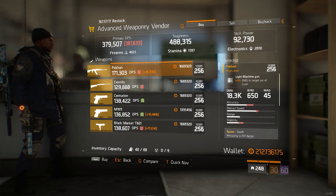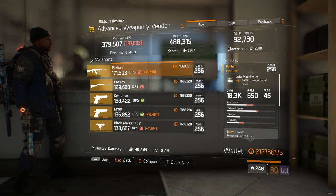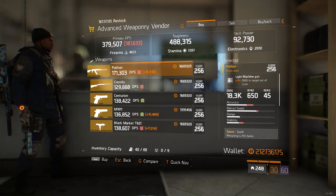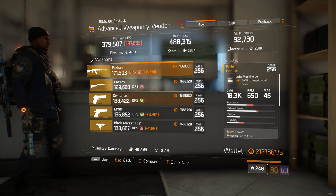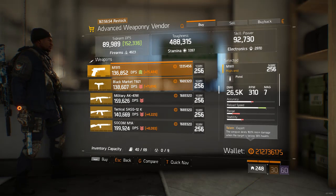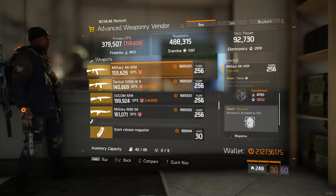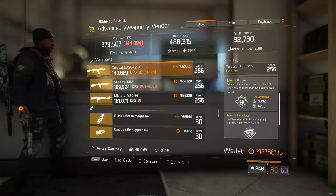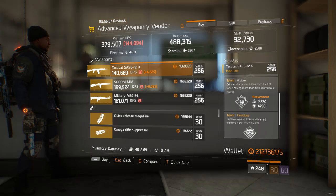Moving on to the advanced weaponry vendor — with all the changes happening to named weapons and them changing to exotics, you might want to buy the Pecan and possibly the Cassidy, maybe even the Centurion. The base damage on the Centurion is pretty decent. I recommend buying these now as they might get changes that make them OP. We got an N1911 with Swift and Black Market, a pretty bad AK, and a Tactical SSG with Destructive and Vicious — not that bad. Shotguns might become good in PvP and tactical versions are better than classic since you can put a grip on them.